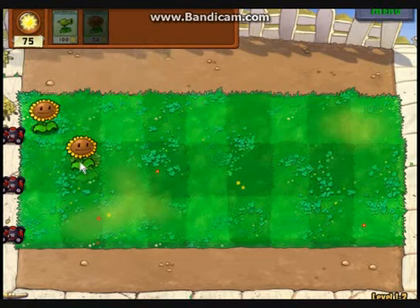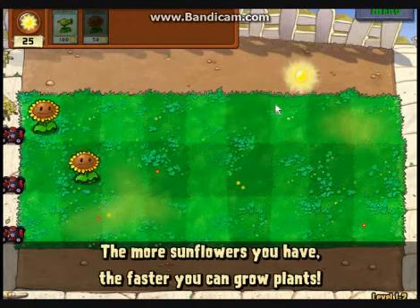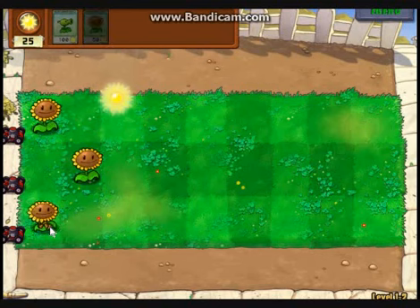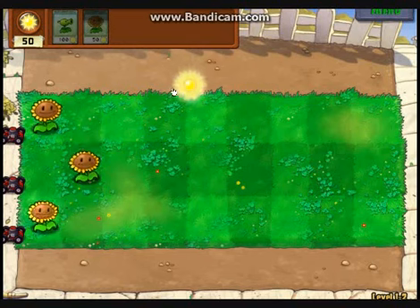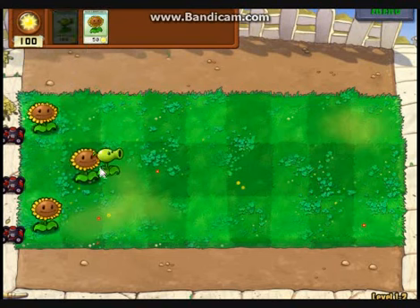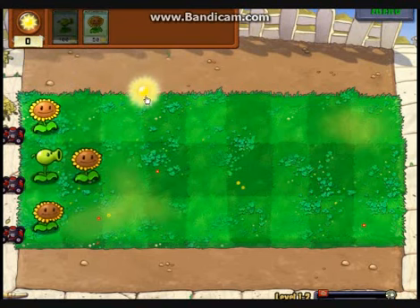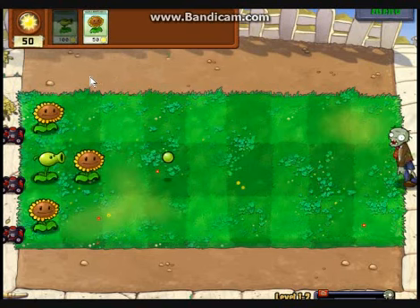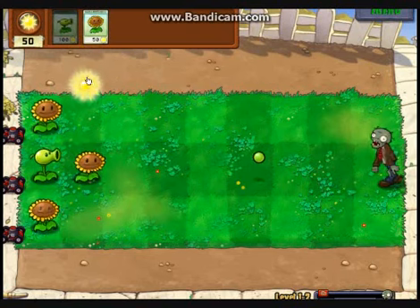As we begin this level, we start setting up our sunflowers in a checkerboard pattern along with the pea shooters. The Sun recharges very quickly so we can get these plants pumped out fast and be very efficient with our attack and defense. The first wave of zombies has now started.